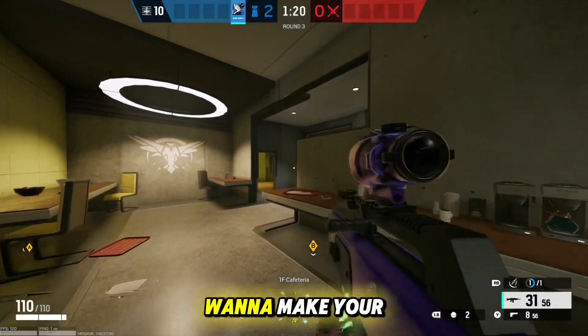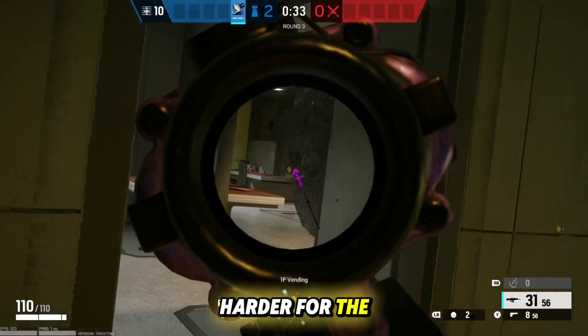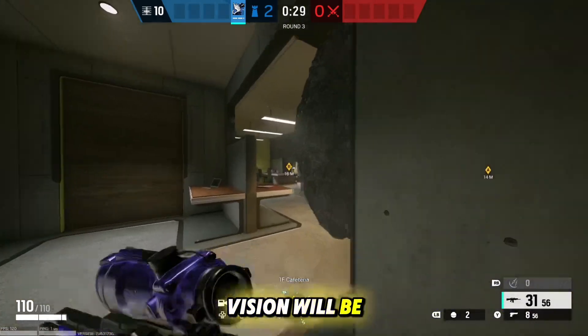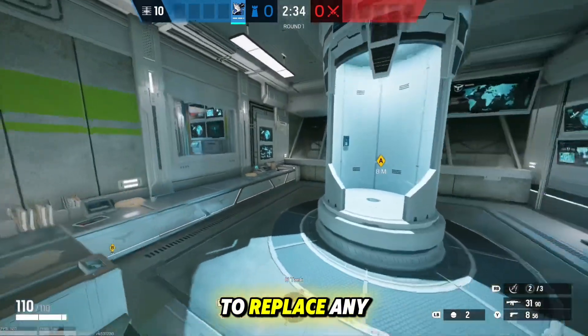For the next barricade, make your way over to this wall and toss the barricade on the side of the wall above the table. This makes it harder for attackers to swing into site and get a position in there — most of their vision will be blocked. This last barricade spot is optional, but you could place one above the doorway; I'd suggest keeping it to replace any that are destroyed.